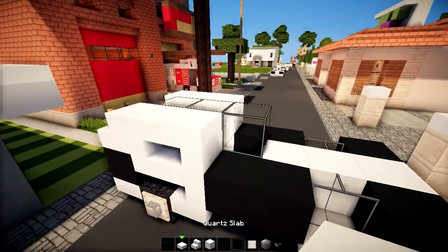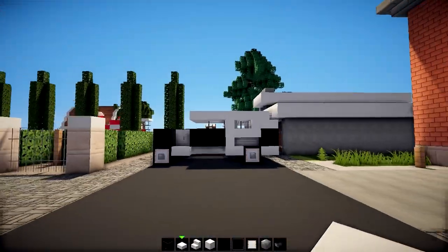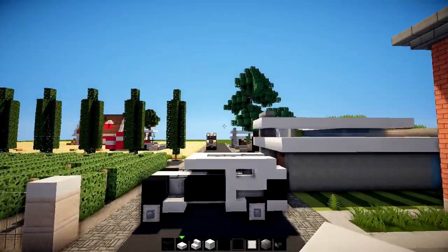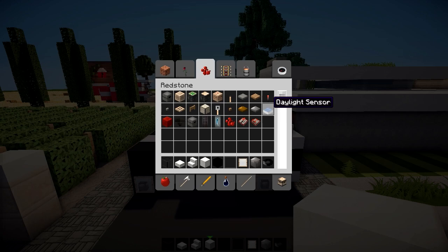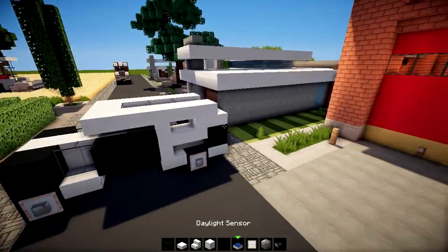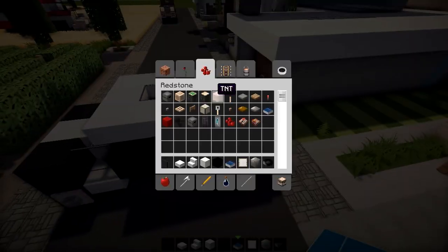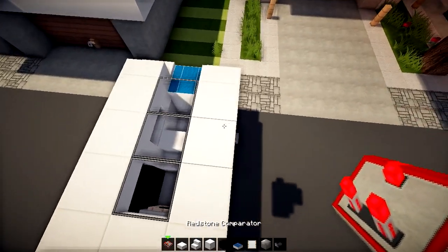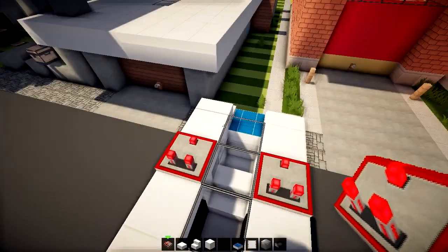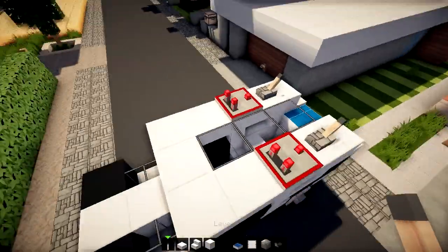Around the whole front thing, we're just gonna use slabs. This is looking awesome, I love it. Next step is daylight sensor on the back, just for the looks. I'm gonna put it up here. We're gonna use some redstone comparators and put them here. And on the back, we're just gonna put some antennas in the shape of levers.